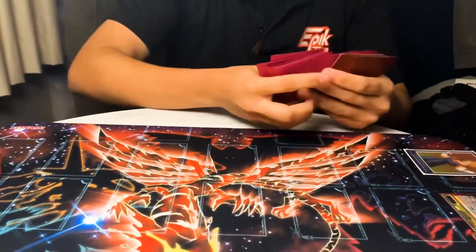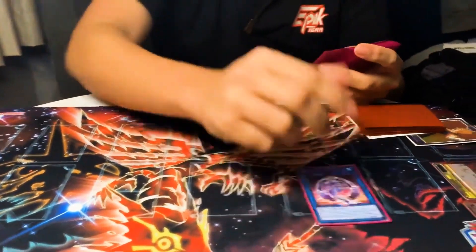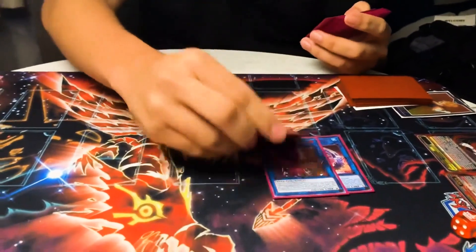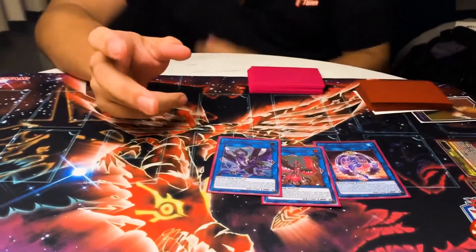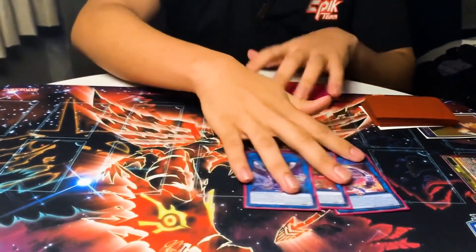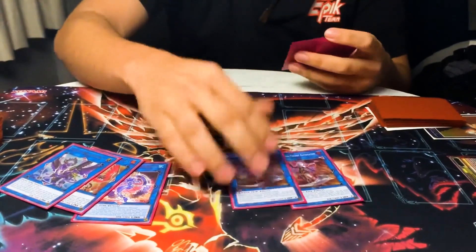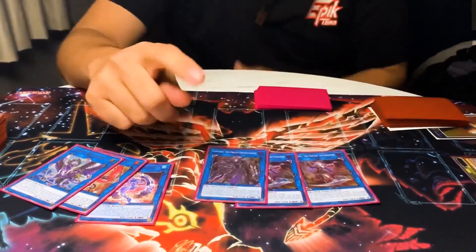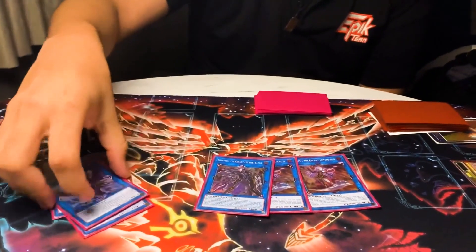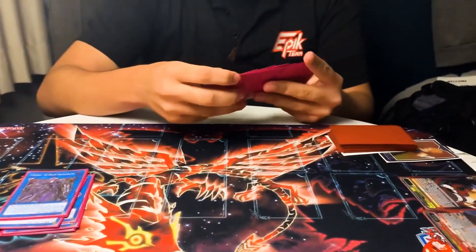For the extra deck: on the Lunalight side, he ran Mermaid, Phoenix, and Griffin for his Nightmares. He didn't play Unicorn or Serurs due to space. For Orcust, he played two Galatea and Langrisu, which was really good — he summoned it at least once a match and was glad he included it.